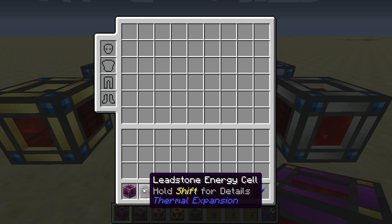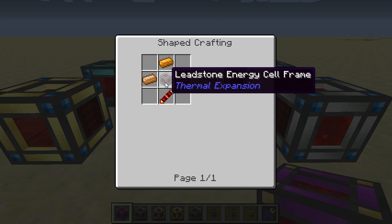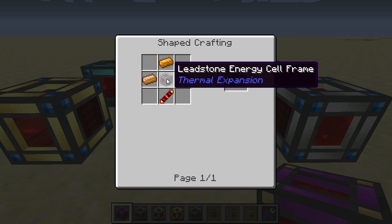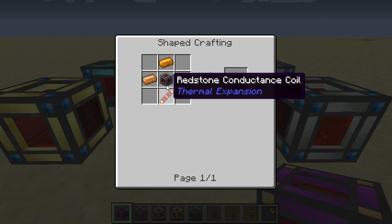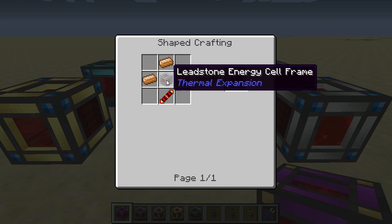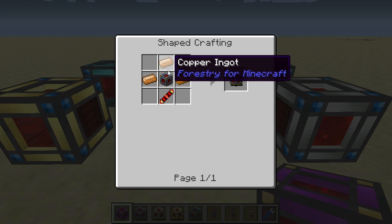The next one is the leadstone energy cell. Let's have a look at the crafting recipe: you need a leadstone energy cell frame in the center, then below that a redstone conductance coil, and finally you surround the leadstone energy cell frame with three copper ingots on the sides.